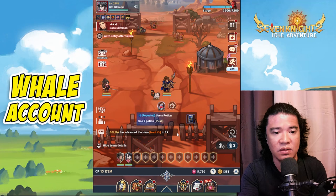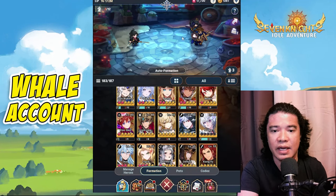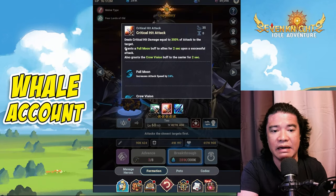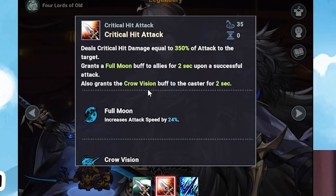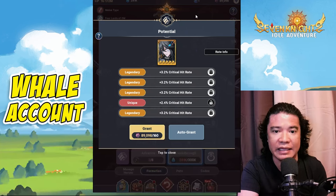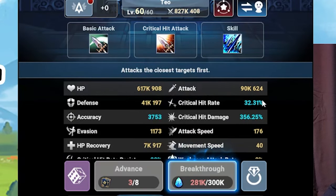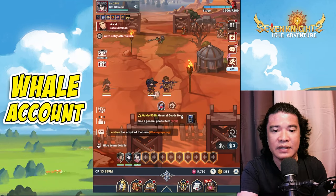Let's put Teo in. Here is Teo. Let's check the skill details: it grants a Full Moon buff to allies for two seconds upon successful attack, and Full Moon increases attack speed by 24%. My Teo build is a full crit rate Teo, so we have a high crit rate of 31%.